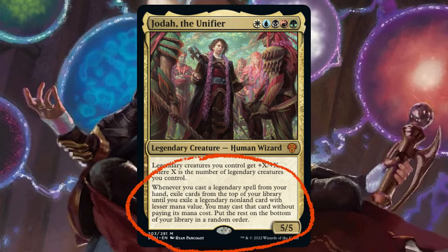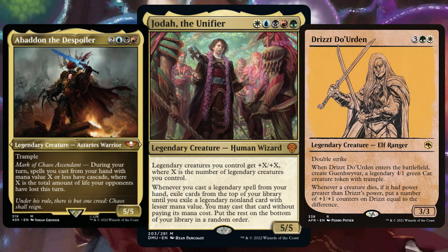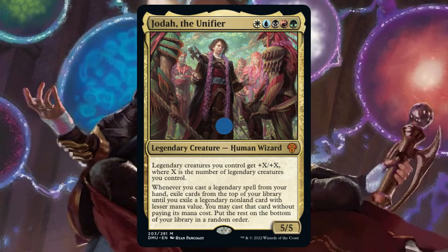Whenever you cast a legendary spell from your hand, exile cards from the top of your library until you exile a legendary non-land card with lesser mana value. You may cast that card without paying its mana cost. This deck is all about playing that legendary army, playing every legendary-loving card until we eventually power our way to victory. Now let's get straight into the deck tech.